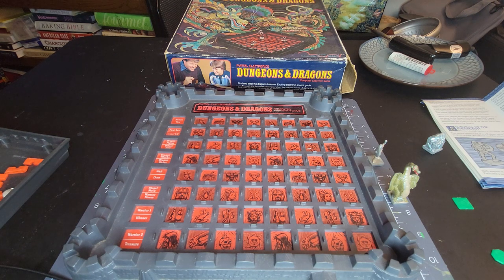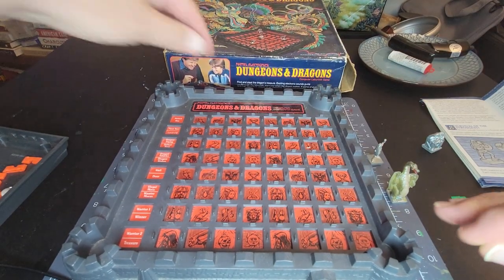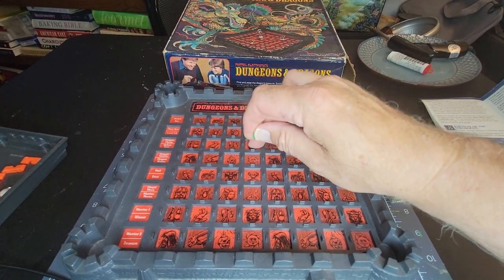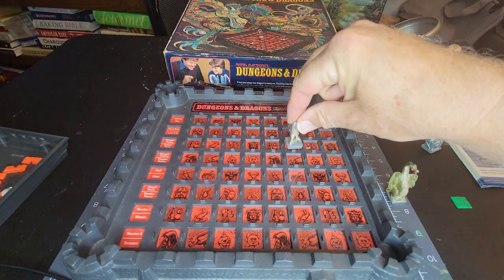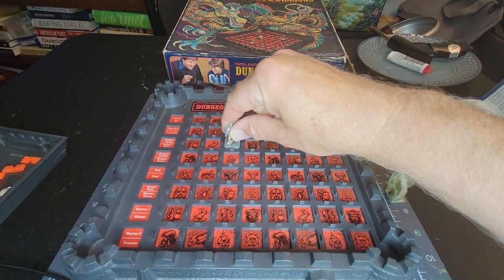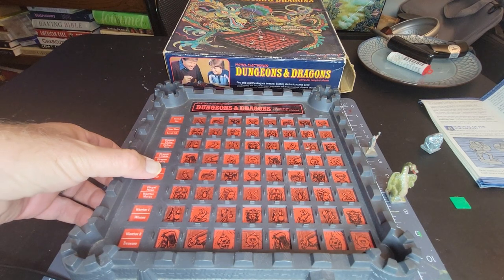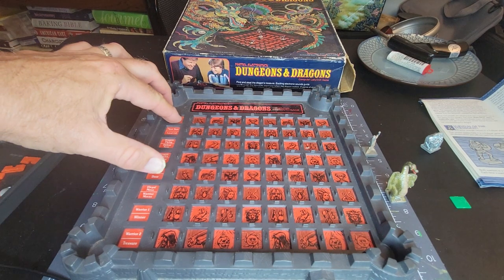Tonight we're gonna go ahead and play level one, one player, and I'll give you a quick walkthrough of the rules. It's very simple. When you're marching around with your little man you can march like so — it makes that noise if you run into a wall and have to stop. There's also a door sound.